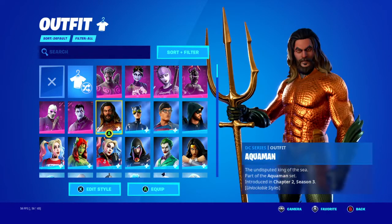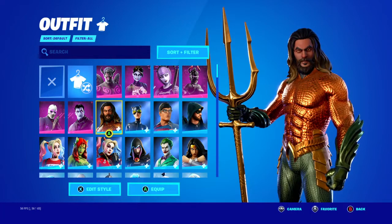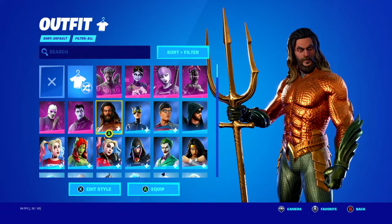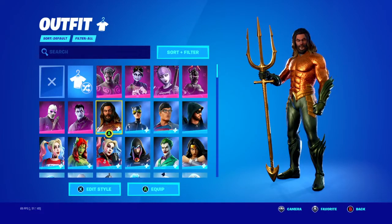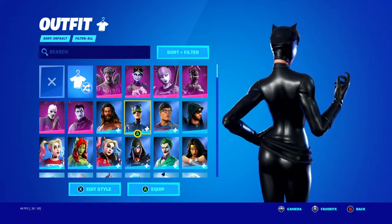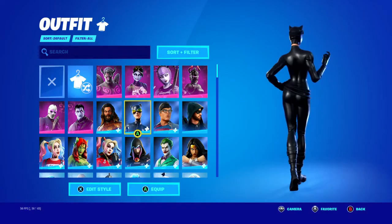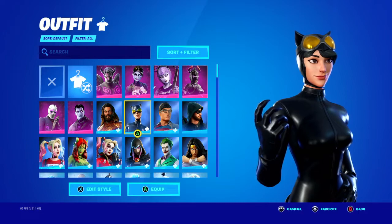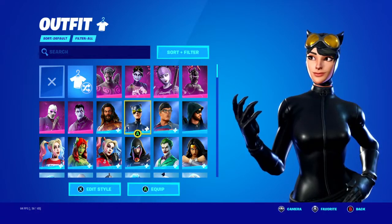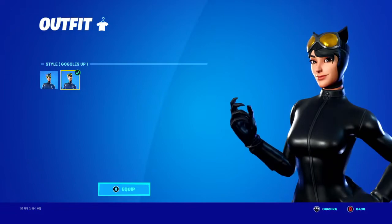Aquaman is still a fire skin but I didn't use him much. Skins that are in the battle pass — especially ones you didn't have to grind too much for — it just wasn't it for me. You get two edit styles with him. Catwoman — I love this skin. It's got more of a Fortnite type of Catwoman look, and honestly I love this one more than the other version that came out in the item shop.